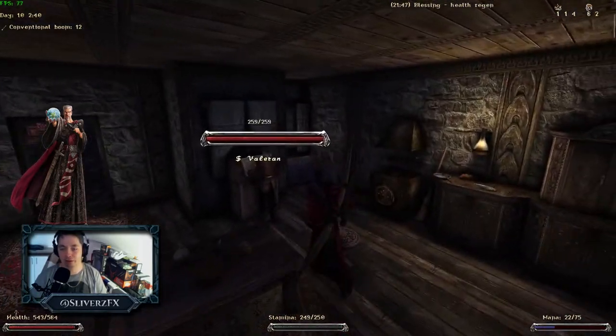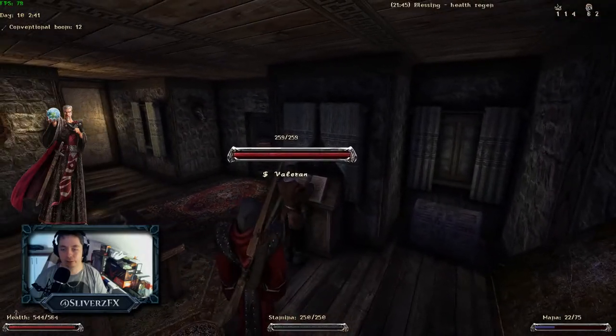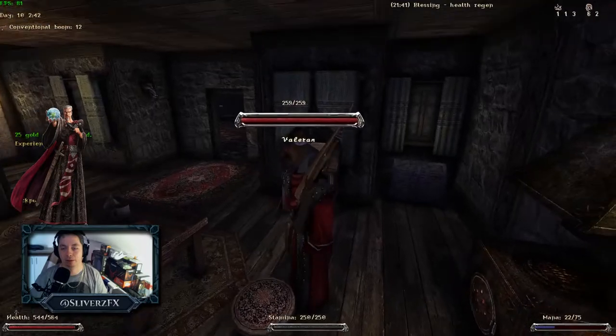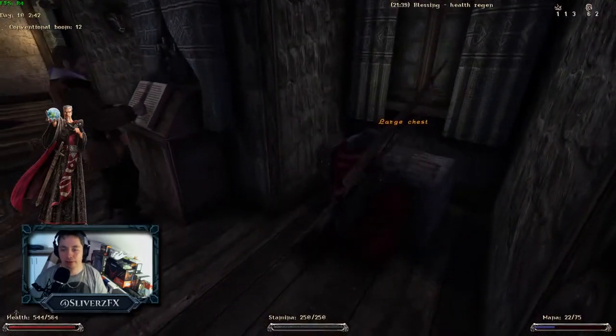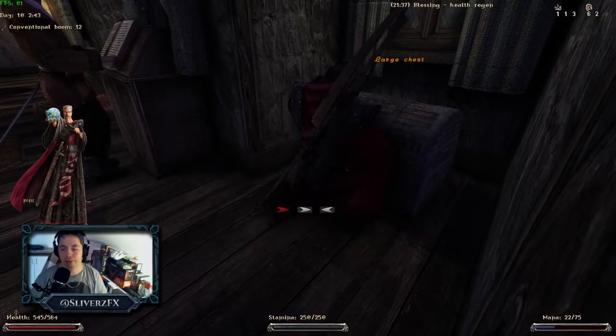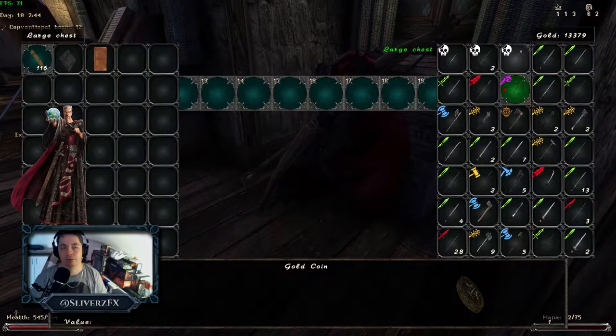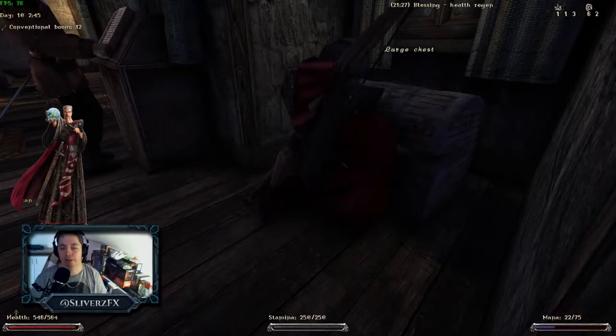We're gonna go with this first little house over here where Valerian lives with Fernando. We're gonna rob him since he's already here — we're gonna take this large chest. He doesn't mind apparently.